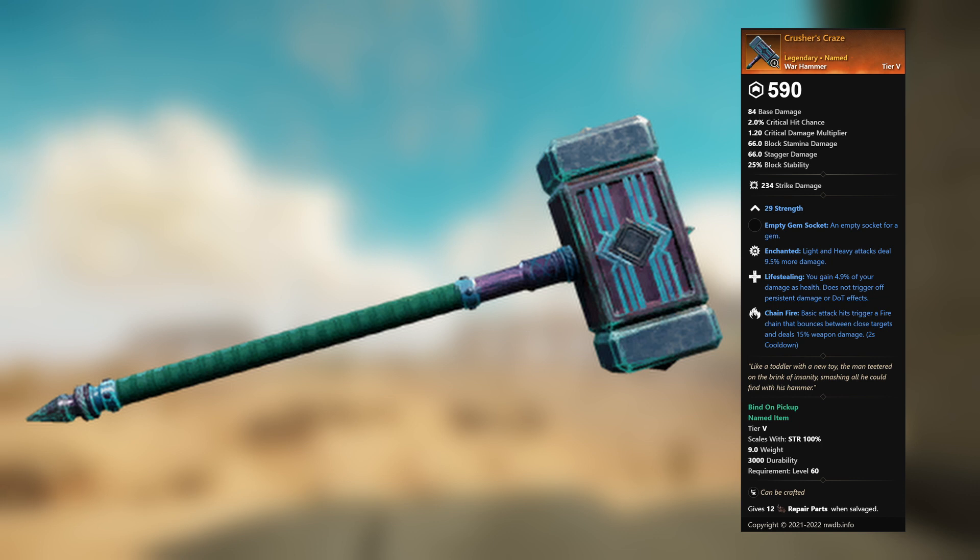Crusher's Craze — legendary unnamed war hammer. 29 Strength, empty gem socket. Enchanted: light and heavy attacks deal 9.5 percent more damage. Life Stealing: you gain 4.9 percent of your damage as health — does not trigger off persistent damage or DoT effects. Chain Fire: basic attack hits trigger a fire chain that bounces between close targets and deals 15 percent weapon damage.